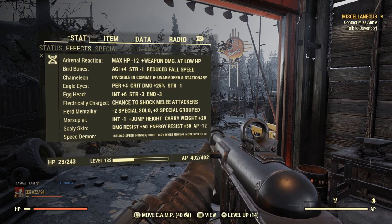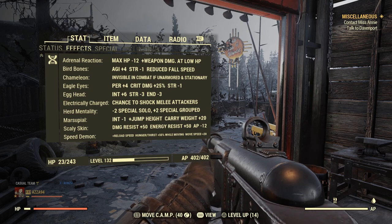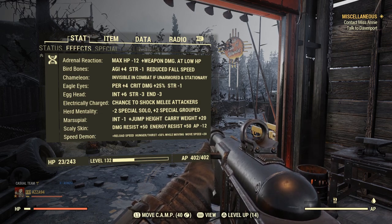Adrenal Reaction gives a minus 12 hit on maximum HP but weapon damage goes up when you're at low HP, which is exactly what we want. Bird Bones gives plus four agility for sneaking around at the cost of minus one strength. Eagle Eyes gives plus four perception and a 25% critical damage increase — very worth it for minus one strength.